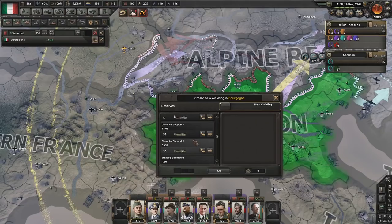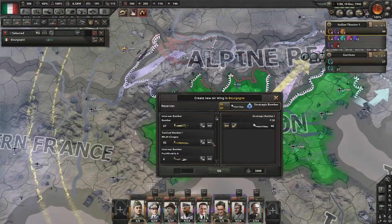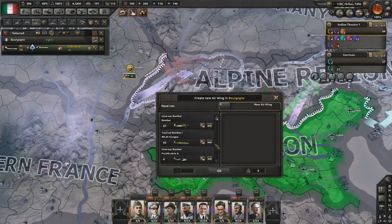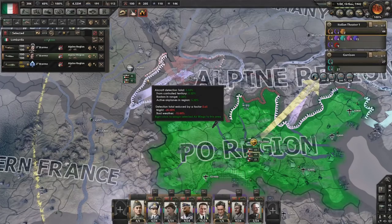We have a lot of different things we can choose from — so many close support fighters. Put all the strategic bombers in there, put you up by 50. Interwar fighters — that's just annoying. You, over the Alpine region, attack them from the air. Tactical bombers, put you up by 100.